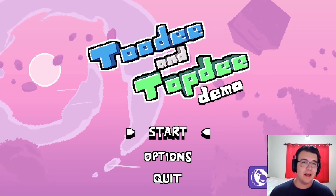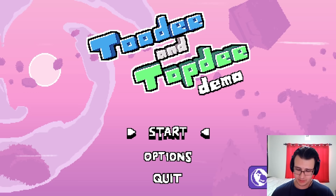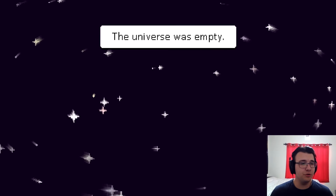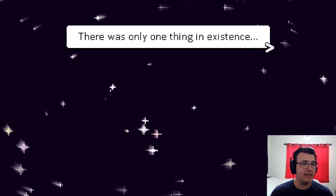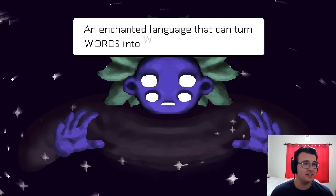Hey guys, Tyler here. Today I'm doing a demo of 2D and Top D. It's a game that's both 2D and 3D at the same time — you'll see what I mean shortly. It is a puzzle platformer where you control two different characters in two different dimensions and they help each other get through a platforming level. It's a bit of a puzzle, figure it out, and it looks really interesting. I've never seen a game like it before, so I thought it'd be fun to try out. Plus, it's a free demo you can get on Steam.